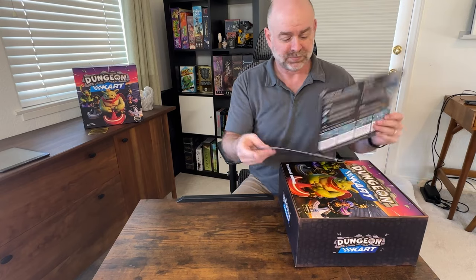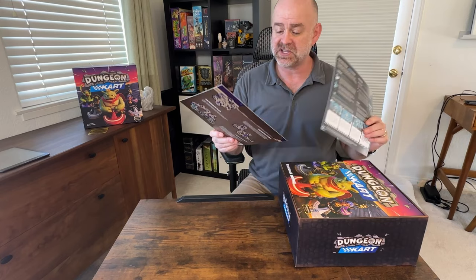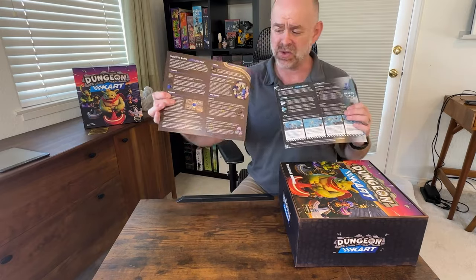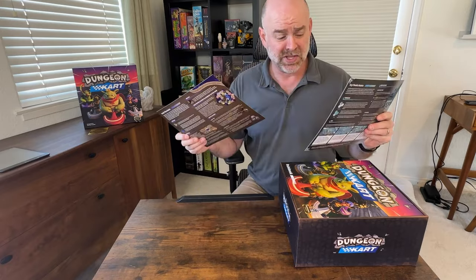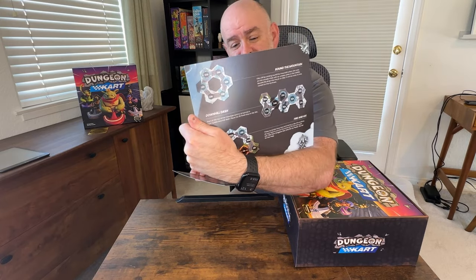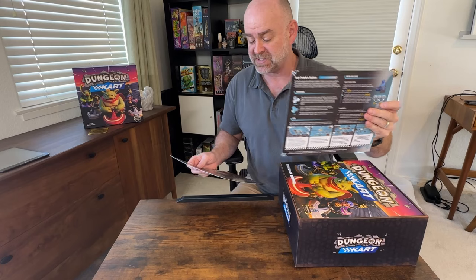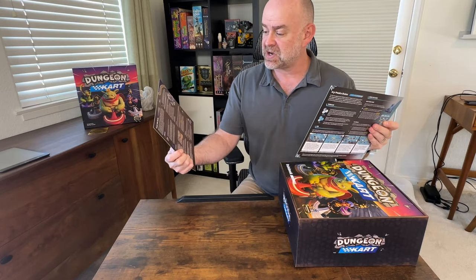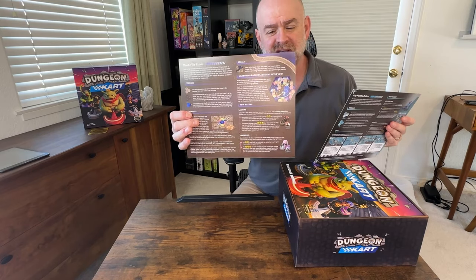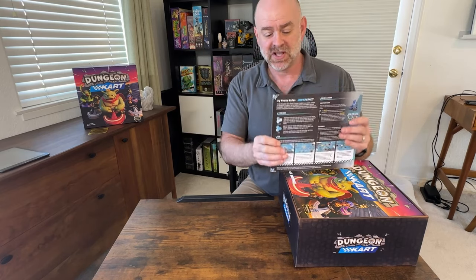Right on top we've got the rule sets for the expansion. If you bought the silver tier or the gold tier, these will come with those. The silver tier includes the Icy Peaks — a couple new bosses explained there. The gold tier has the void tiles, kind of racing in space. A lot of fun there.